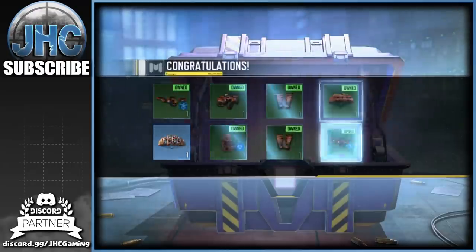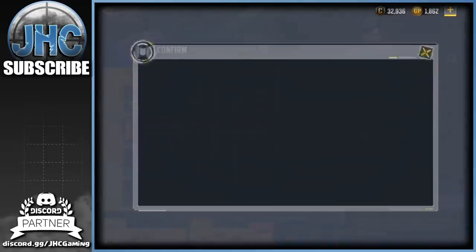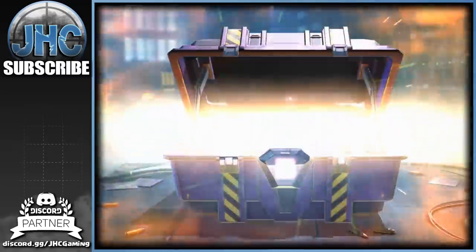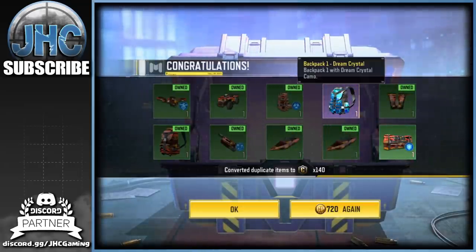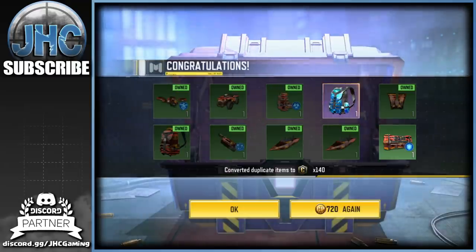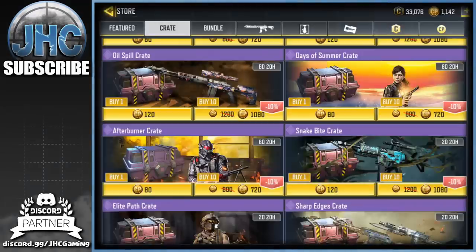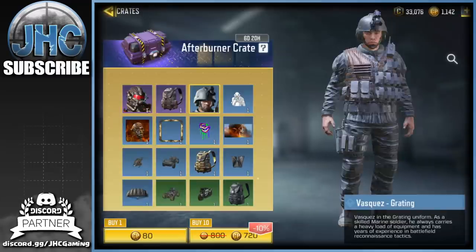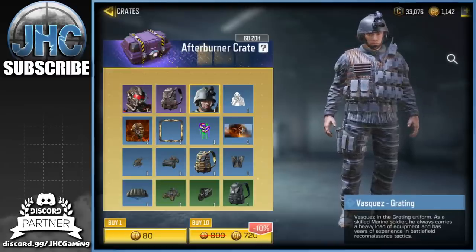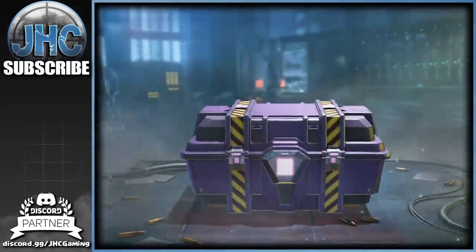Let's go for 20 — boom boom boom boom. All duplicates but we got a new parachute, pretty expensive at 720 CP. Let's go for 10 more... we got the backpack, so not bad. We're gonna keep some CP for the other crate. I have 1142 CP, so we can't buy 20 more. Let's just go for 10 and see if we can get something good — a soldier skin would be nice.